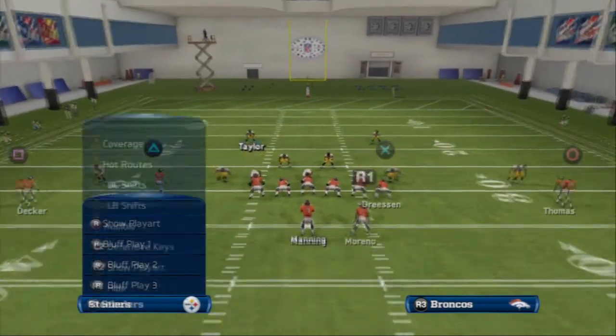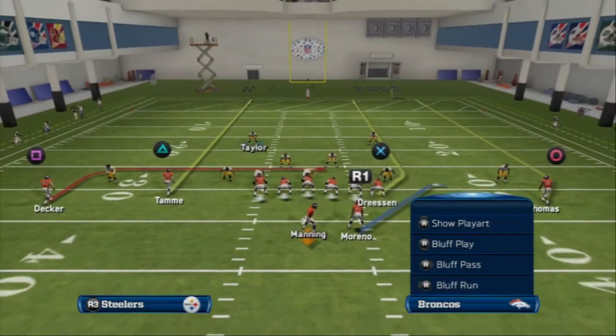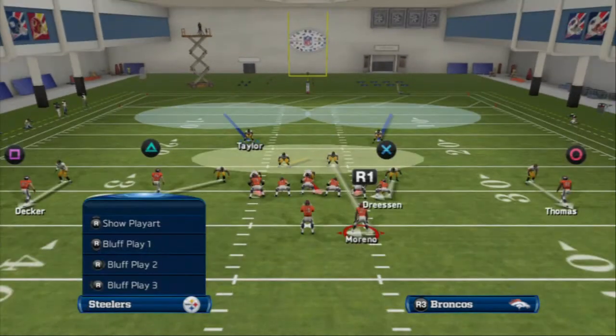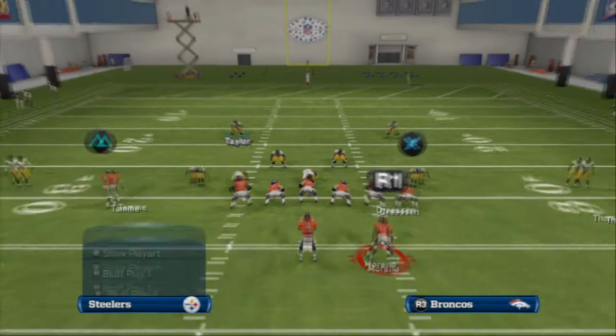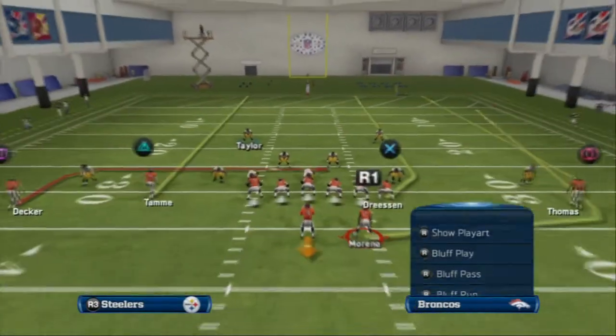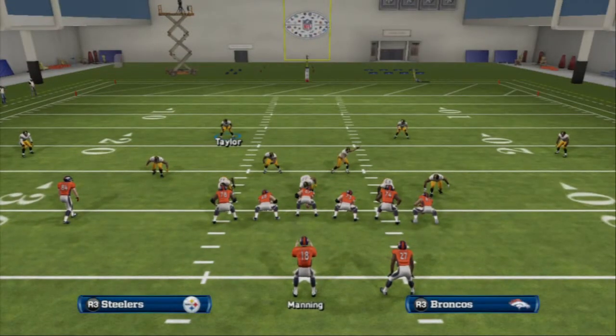Now let's take a look at cover 2 coverage. Cover 2 basically has two flats on the outside, two deep zones, and three yellow zones. A good play for beating cover 2 is sending three verticals. The problem is it looks very similar to two-man under, but there's a very slight difference — in cover 2 the corners are inside the receivers a little bit, whereas in man coverage they immediately line up directly over them to get that press animation. When we audible to cover 2, you see they're more inside — that subtle difference is very essential for reading coverages. We swing Moreno out of the backfield to hold the flat route, and if they're in cover 2 we can throw the fade to the outside for a big gain.